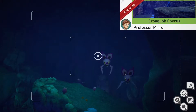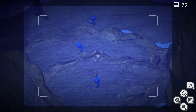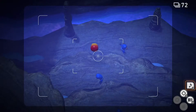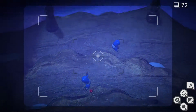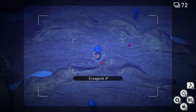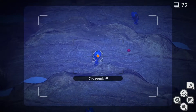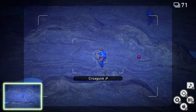Croagunk Chorus. For this one we're gonna go to the center room with the waterfall. Once we're here we're gonna look down and there should be three Croagunk. We're gonna play some music and throw a Fluffroot at the one on the middle platform. Then throw a Fluffroot at the one on the tallest platform. Then hit the Croagunk on the lowest platform. Now they should laugh and start to float. Take a picture of that. Now you can quit and submit.